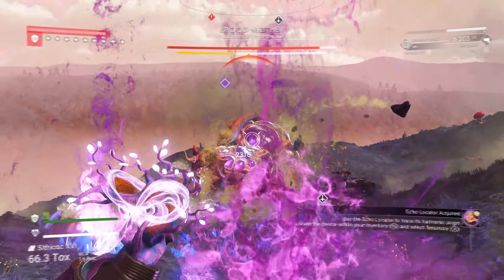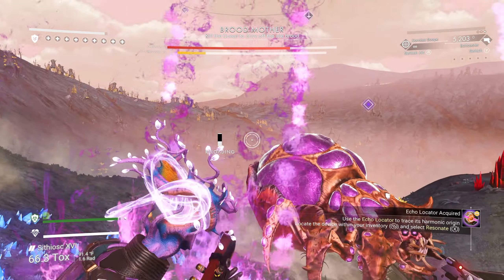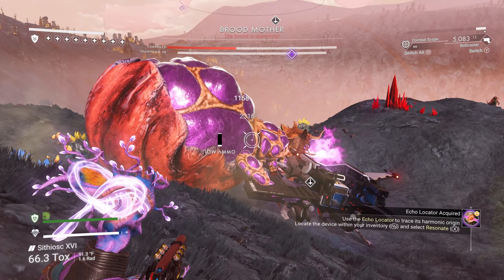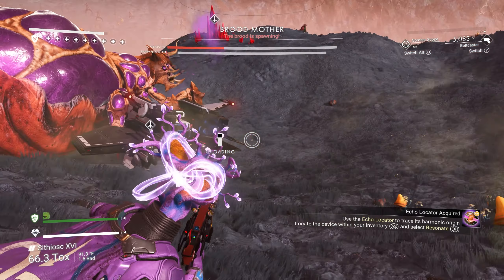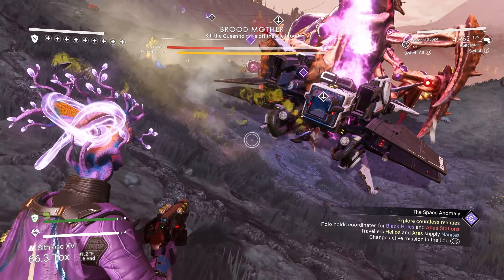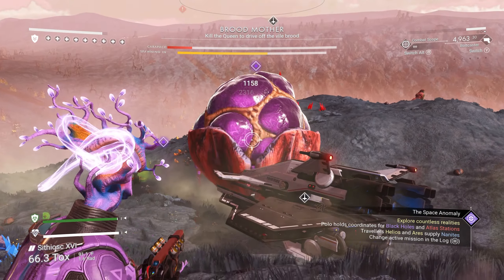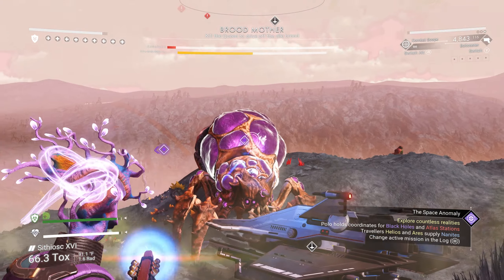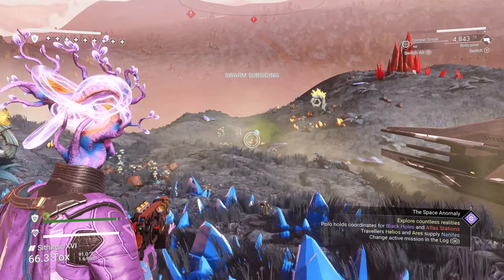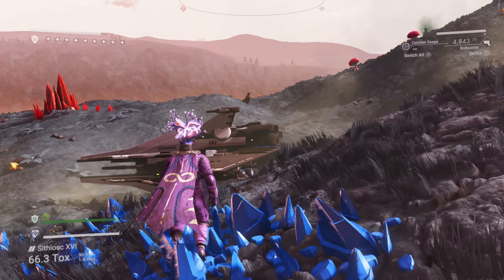I wish that she would drop items for you, but she does not. As far as I can tell, I've probably taken out around ten Broodmothers and have not seen a single item drop from them. You can also take out the brood that she spawns, but again they don't drop anything. So as of right now, this really doesn't do anything other than letting you fight the Broodmother.